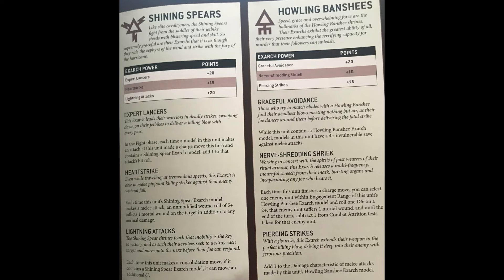The third ability, which I originally completely ignored until I played with it, is Heartstrike. It's a 15 point upgrade which only affects the Exarch. Each time the Exarch model makes a melee attack, an unmodified wound roll of five plus inflicts one mortal wound on the target in addition to any normal damage. That in itself feels fairly innocuous until you look at what you actually get out of this power.